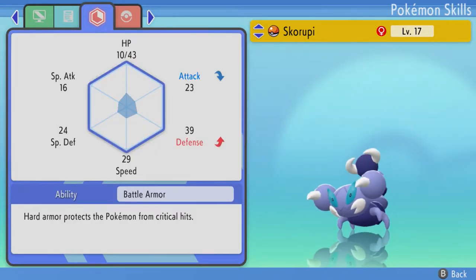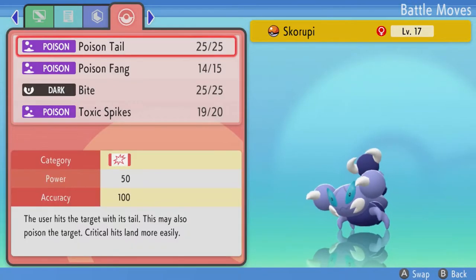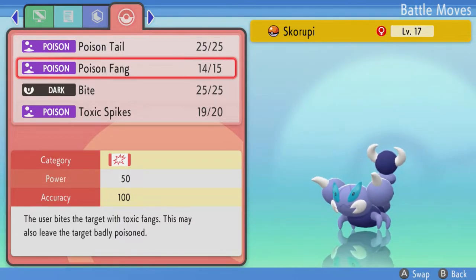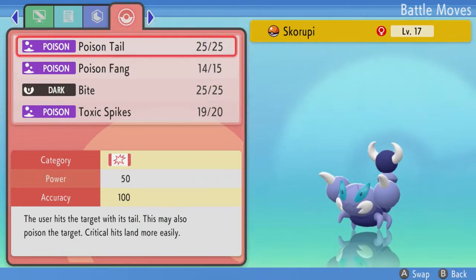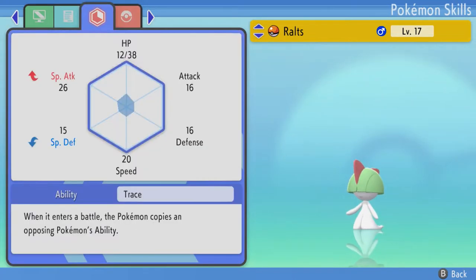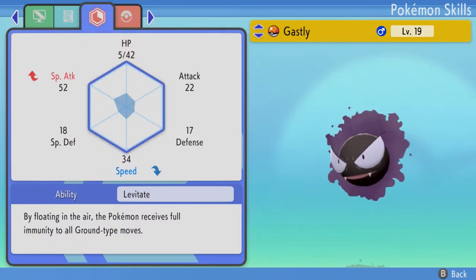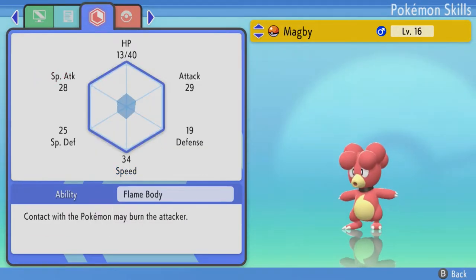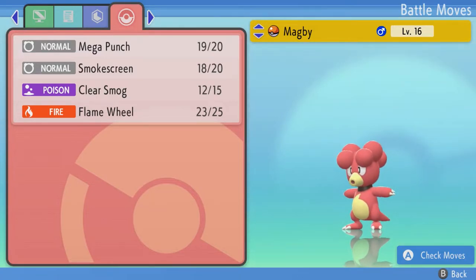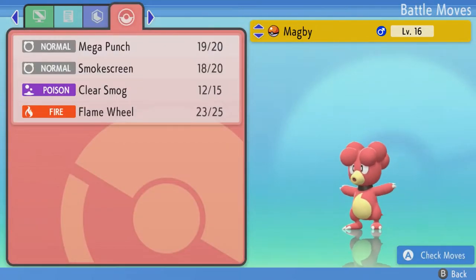Scruffy has a Bold nature, which isn't good — these guys are physical attackers. It has Poison Tail for its unique move. Ralts has Mean Look somehow, Rash nature, and has Trace. Gastly has Astonish, Mean Look, Payback, and Spite — not too different — and has Quiet nature. A Magby has Mega Punch, Smokescreen, Clear Smog, Flame Wheel, and when I caught it, it had the Magmarizer, which I put in my bag.